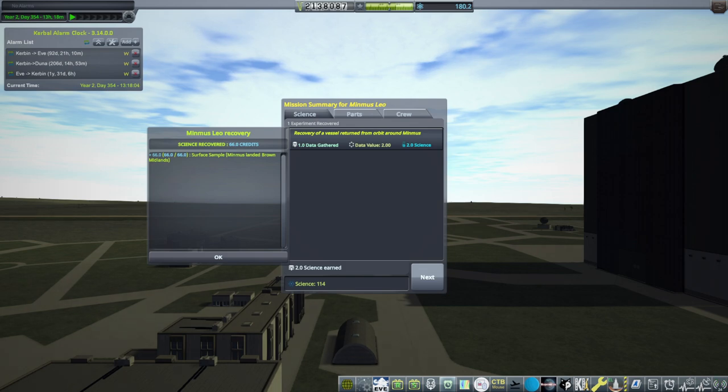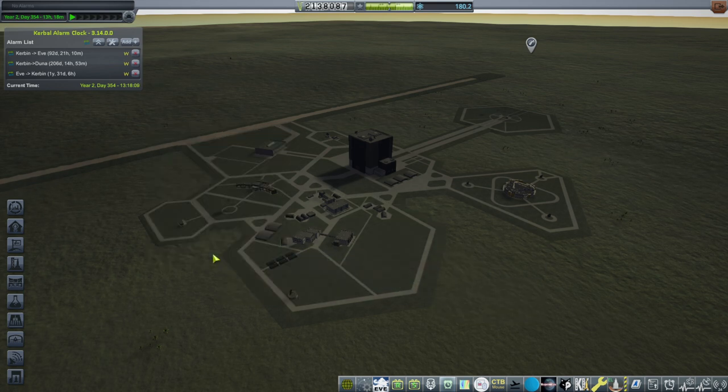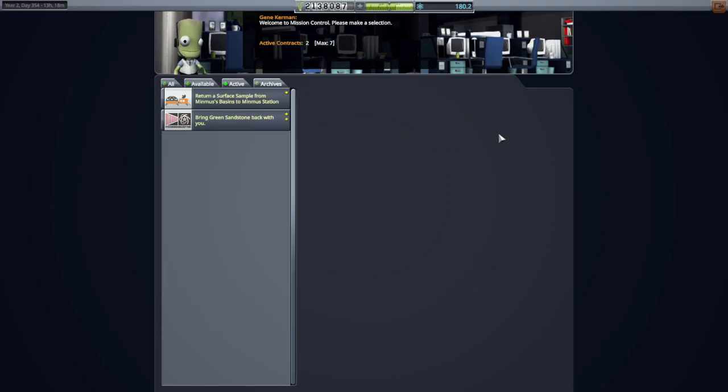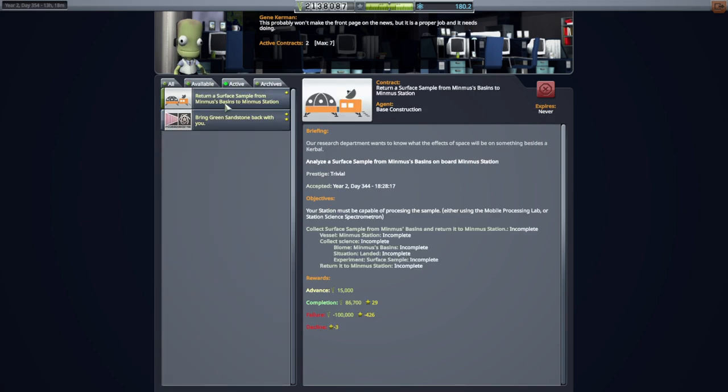We got the surface sample recovered and Jeb earned an extra level. We rotated the crew. But it was the wrong surface sample — Brown Midlands instead of the Basin — so we didn't satisfy the basin contract. We still didn't recover the green sandstone. We can absorb the failure cost if necessary, but we've still got plenty of funds anyway.